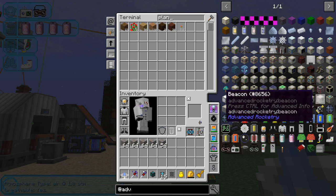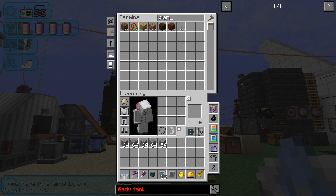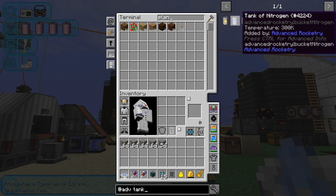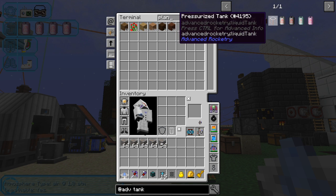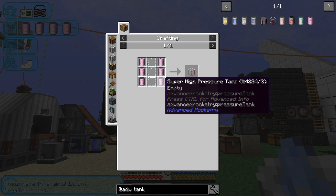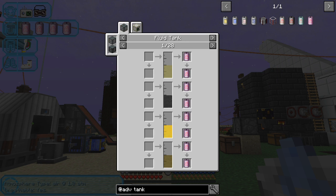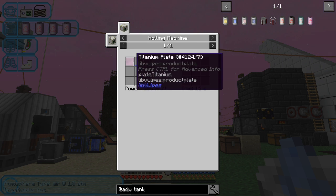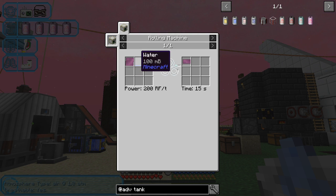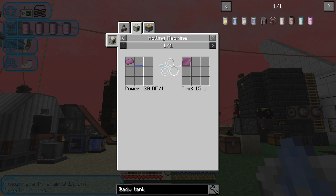The pressurized tank from Advanced Rocketry is, I think, what it's talking about. The only one you can actually place down is the pressurized tank, and the recipe for that is six super high-pressure tanks, giving me one pressurized tank. We need 72 of those, so we need 6 × 72. Each super high-pressure tank is made from two titanium sheets — two ingots. The recipe uses one ingot with 100 millibuckets of water and 20 RF. So we need a lot of titanium.